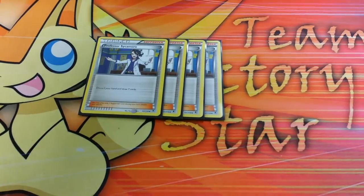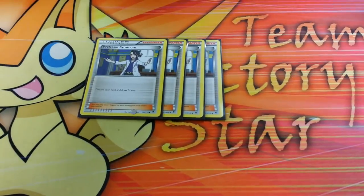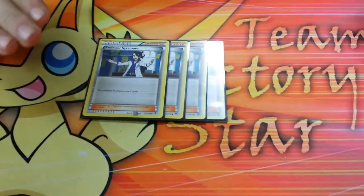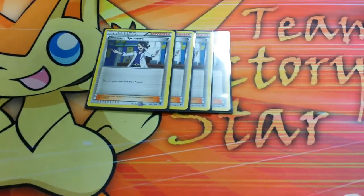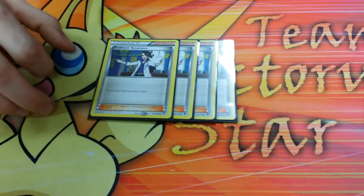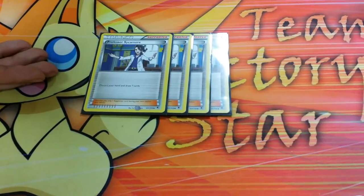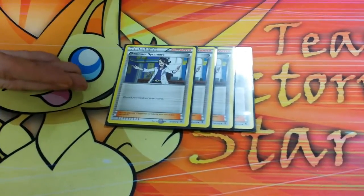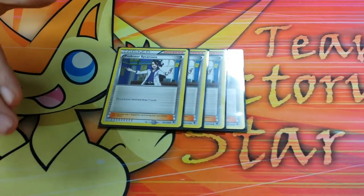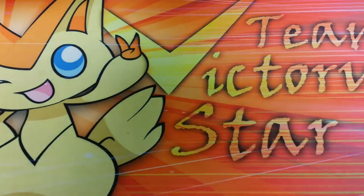On to Supporters. Pretty standard — four Professor Sycamore. This is pretty much a no-brainer for this deck. It discards Night Marchers and gets them in the discard pile relatively early, and you get refreshing hands pretty quickly. There's really no downside to this card in this deck — most of the stuff in the deck you can actually afford to discard. That's why it's so good here; it's great in every deck but especially good in this one.